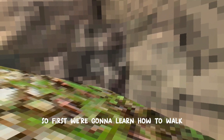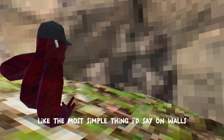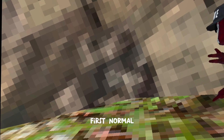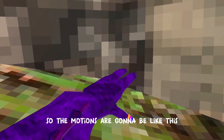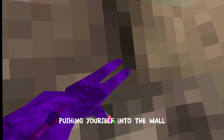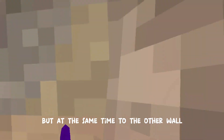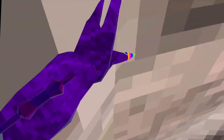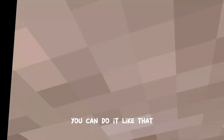First we're gonna learn how to wall climb — the most simple thing. On walls there's two ways: we're gonna do it the normal way and the competitive way. First, normal. The motion is gonna be like this — pushing yourself into the wall but at the same time toward the other wall. Once you get good at it you can do it just like that.